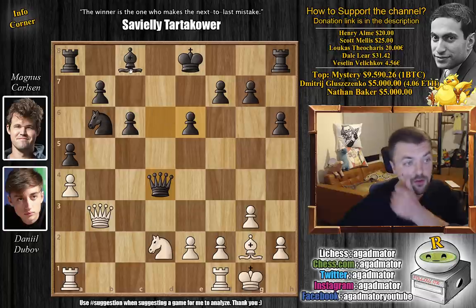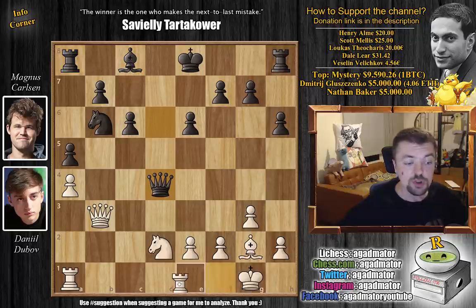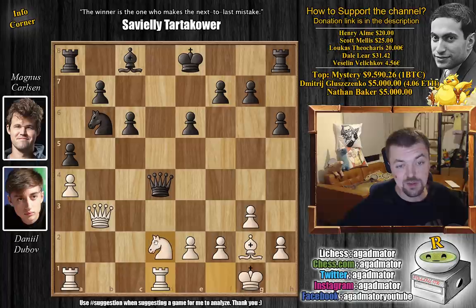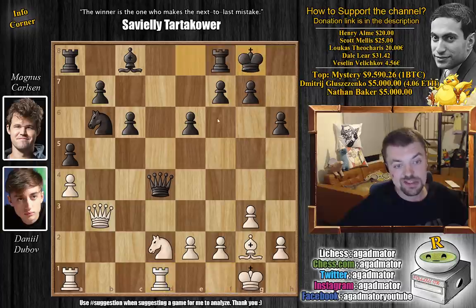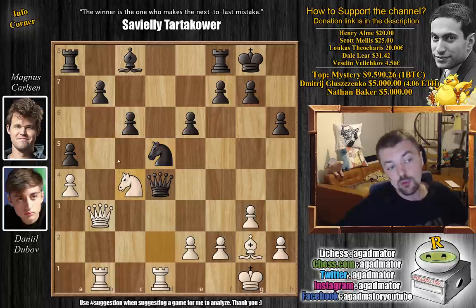Magnus has this weird knight on b6, but it's coming to d5 so it's not a problem. One thing you have to be careful of is how are you going to develop your light square bishop? And if you can't develop the light square bishop, you can't very well bring the rook into the game. So here rook f to d1 by Dubov, now preparing some nasty discoveries after the knight moves. But there aren't any that are all that nasty, so first we have just castles by Magnus. Rook a to b1 now putting pressure on the knight, but just knight to d5 as planned.